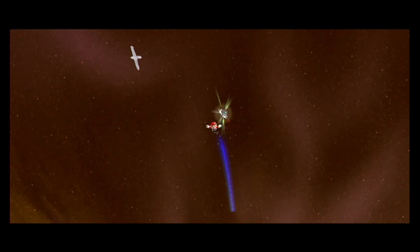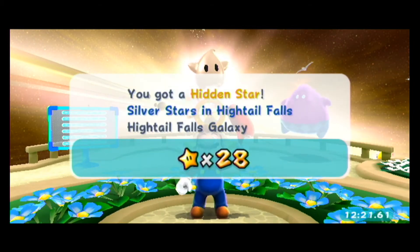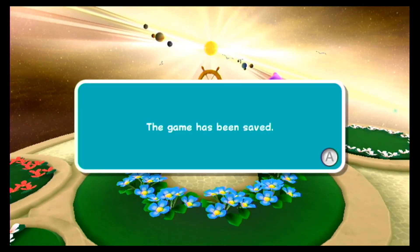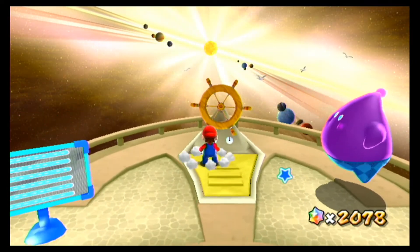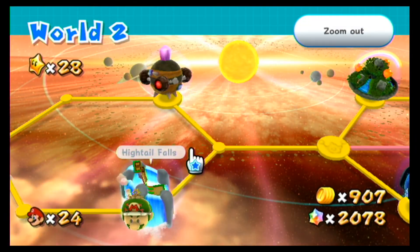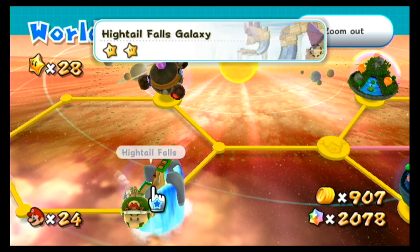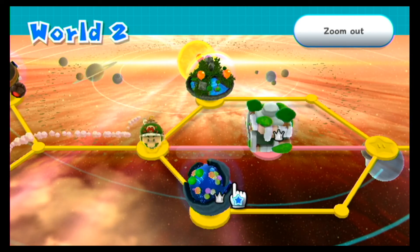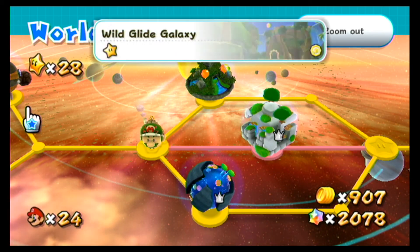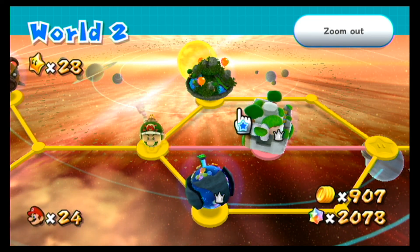Alright, I'm going to scoot back. And that ties up Hightail Falls. So we did the World 1 Fluffy Bluff Galaxy — the Chimp Challenge plus the hidden star. Then we came to Hightail Falls and got that hidden star. In the next video, I'm going to show you how I got the hidden star for Cosmic Cove and Honey Bloom Galaxy. All those combined gave me the 28 stars I needed to progress within World 3. So thanks for watching, and I'll see you in the next video. Alright, thanks.